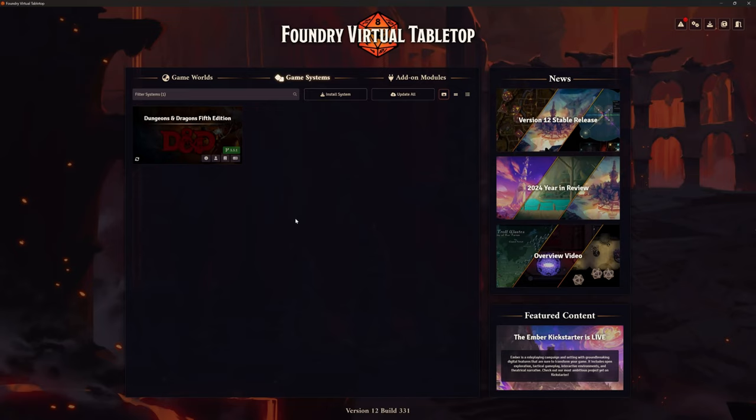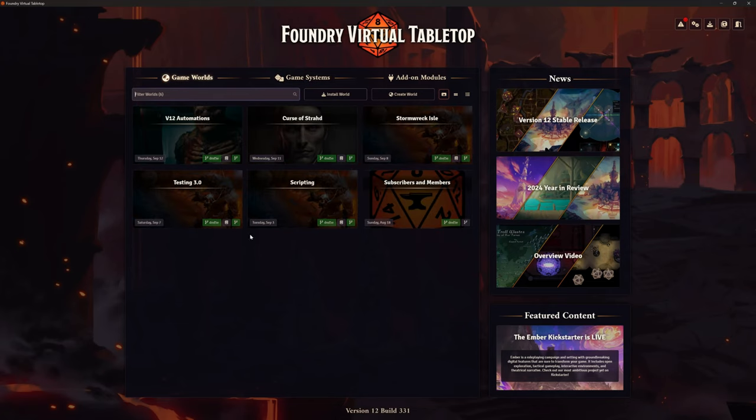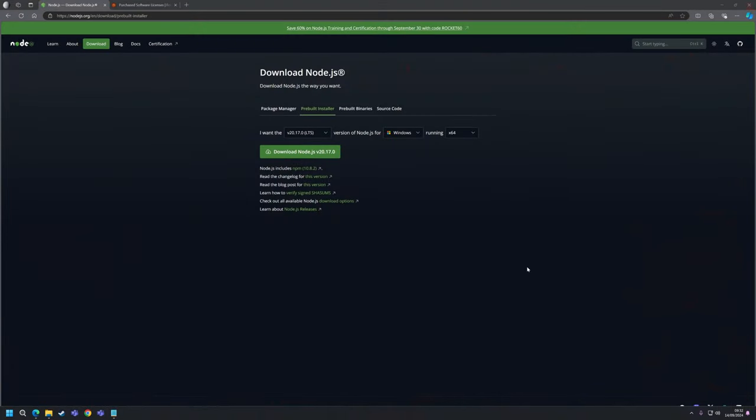Our stable platform is D&D 3.3.1 in version 12. I happen to be on version 12 build 331 at the moment, which is the latest build. Here's my D&D one and my game worlds — Stormwreck Isle that we upgraded from version 11, Curse of Strahd which is running, etc. I don't want to fiddle with any of these because this is what I'm using for my running games. I'm not going to touch this.